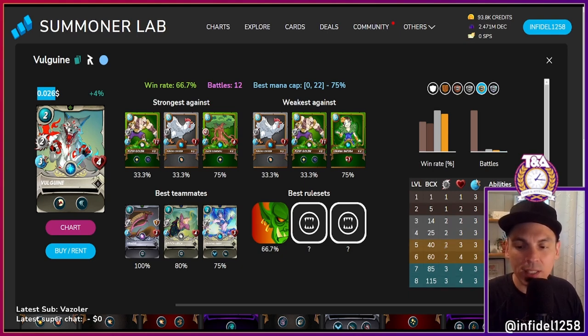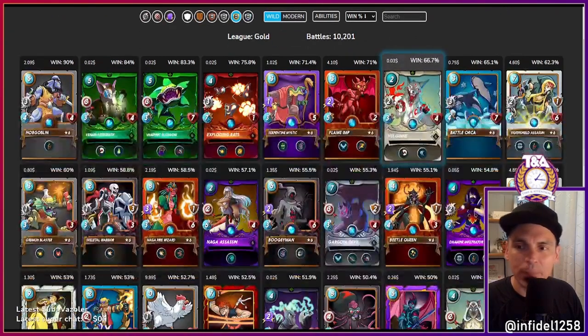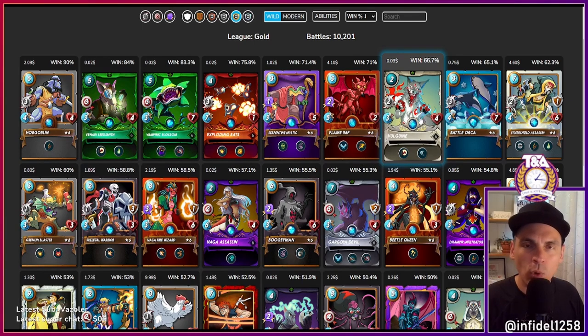At gold and silver, it's two cost, two attack with scavenge — and in melee from any position and equalizer rule sets, that is very significant. Any time the damage is equal to or greater than the mana cost, that indicates a quality card. I'd argue Vulguine is something special and we should be looking at it more closely, both as a long-term investment and as a utility card to improve your win rate.